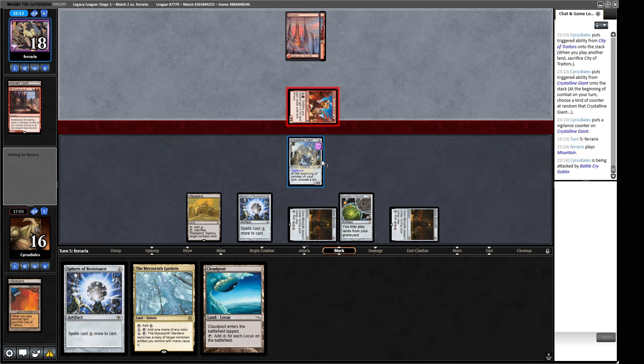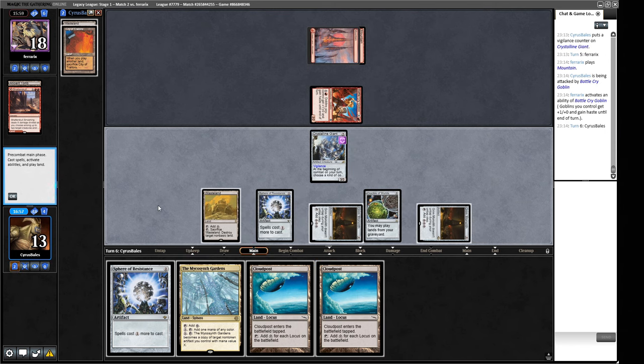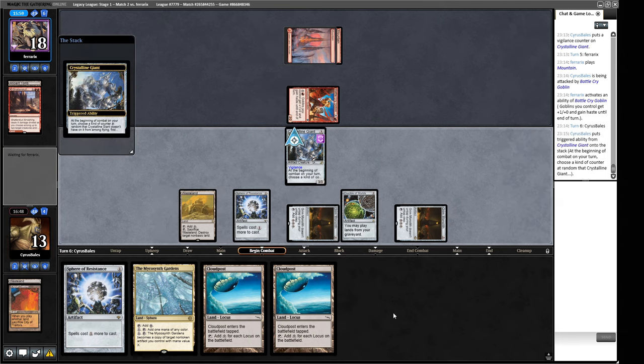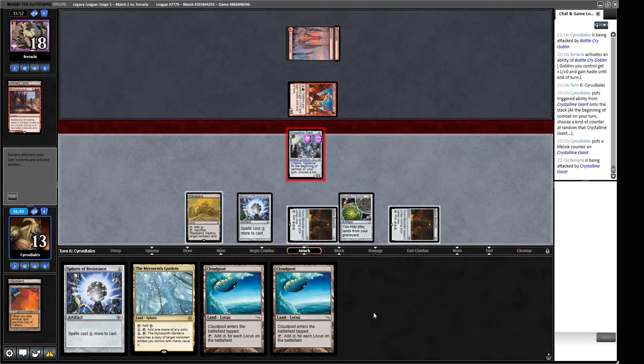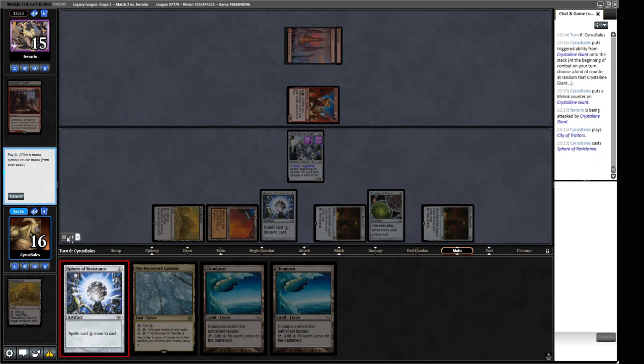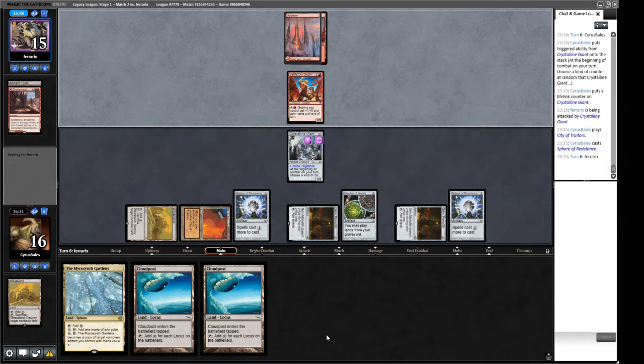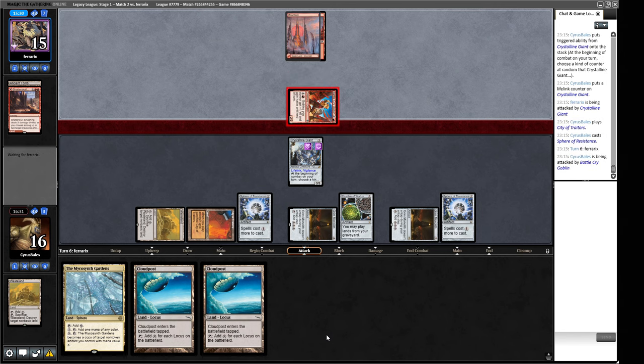Our opponent could have Simian Spirit Guides to power out something above the Sphere. We draw another Sphere — we very much want to play it this turn, but we also drew multiple Cloudposts which is hard to pass up. The Crystalline Giant gets Lifelink — that's a big one. We play City of Traitors and cast another Sphere, setting up a second Sphere next turn via Microsynth Gardens or another Giant. We have to be careful about copying the Giant while our opponent has mana open for Pyrokinesis.